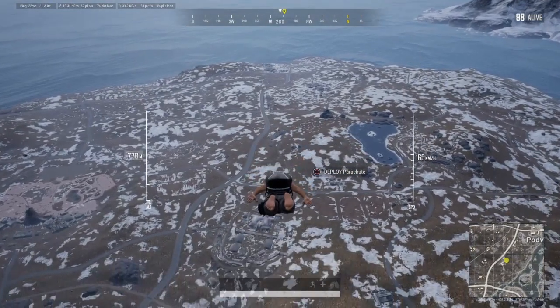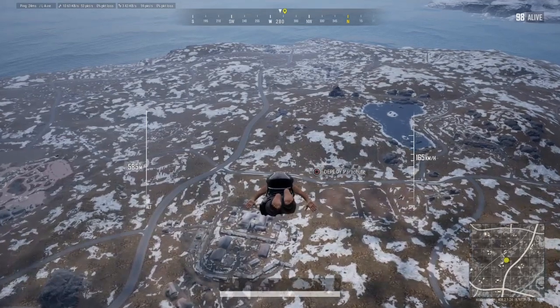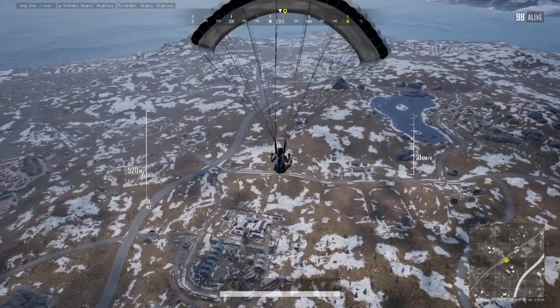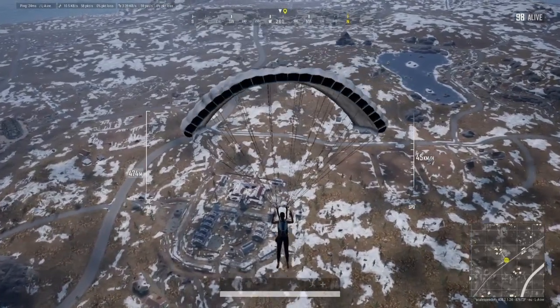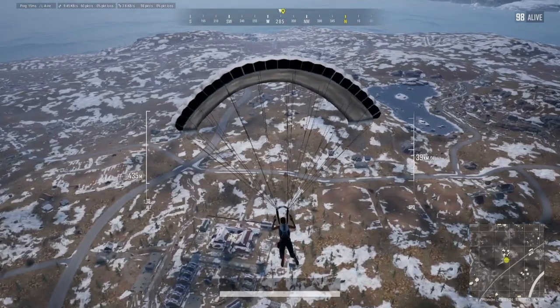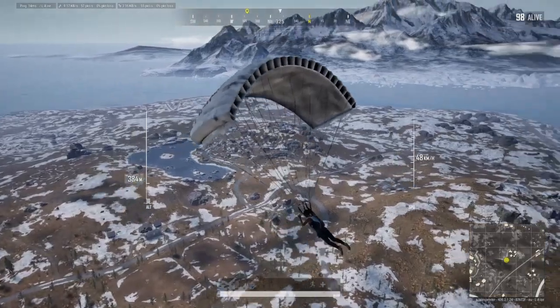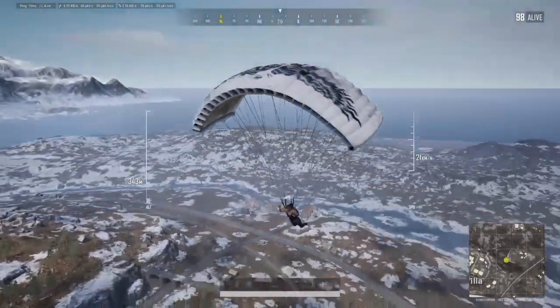The idea is that you get as far away as you can from the flight path so that when you land you can loot safely and you're not going to be bothered by other players. You might bump into some bots. You start getting your loadout - get your bag, get your armor, get your helmet, get your AR or submachine gun, then get your distance weapon. Then the idea is to move into the circle.